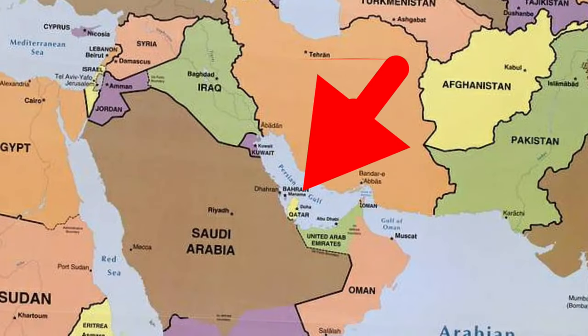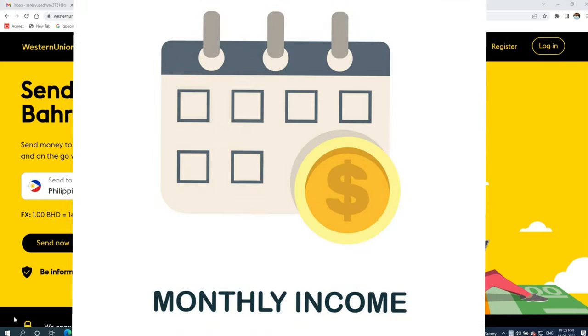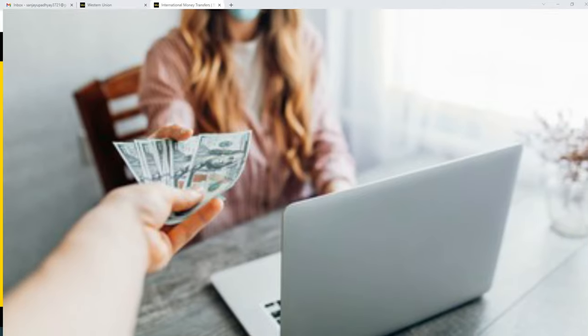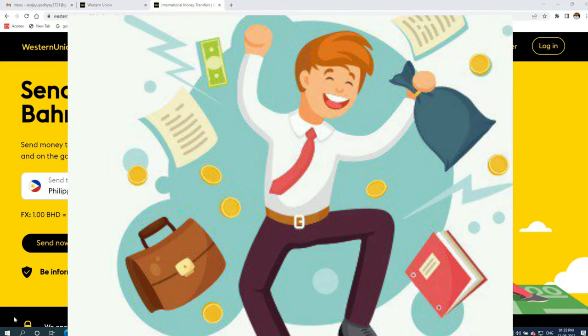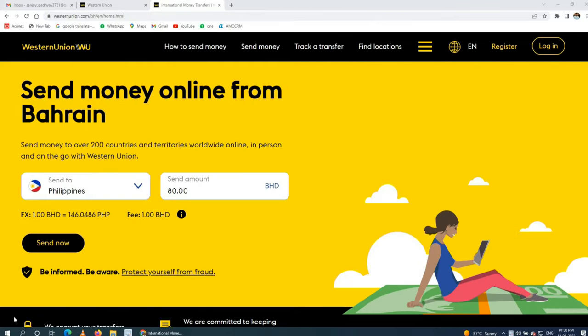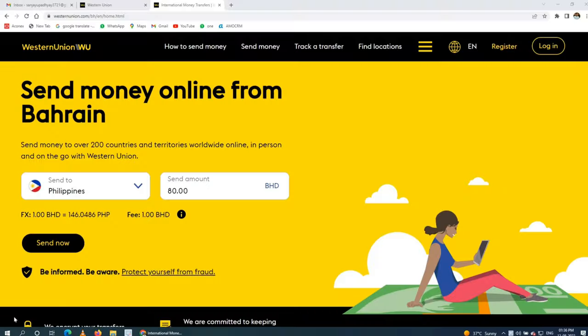If you are working in the Middle East — in Bahrain, Saudi, or any Middle East country — you are earning money on a monthly basis. When you get your salary, you need to transfer money to your home, your family, or any relative. Today I will share my good experience with the Western Union application and how you can transfer money directly to your home account.